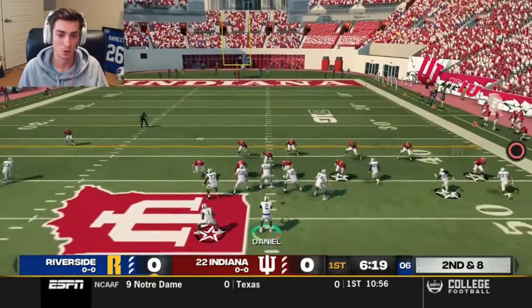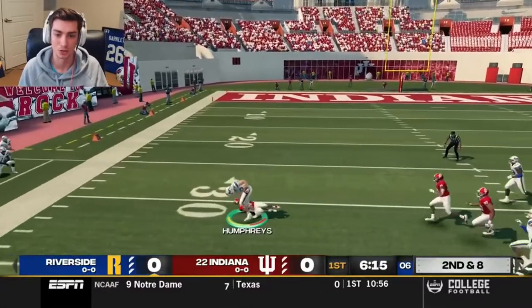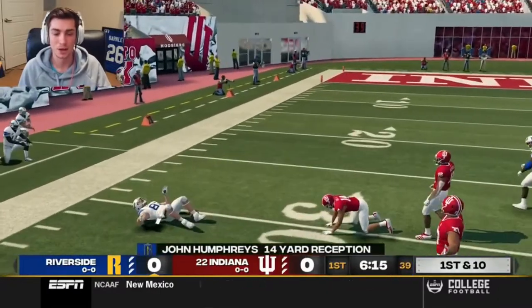Let's get Humphreys on a nice little curl and see how they play this. Quick throw — Humphreys has plenty of space. Big catch by the junior.